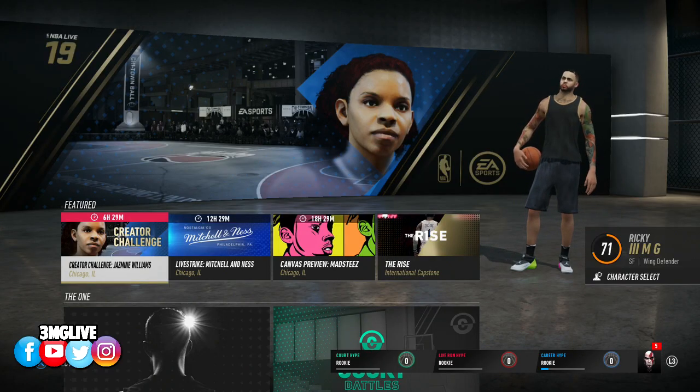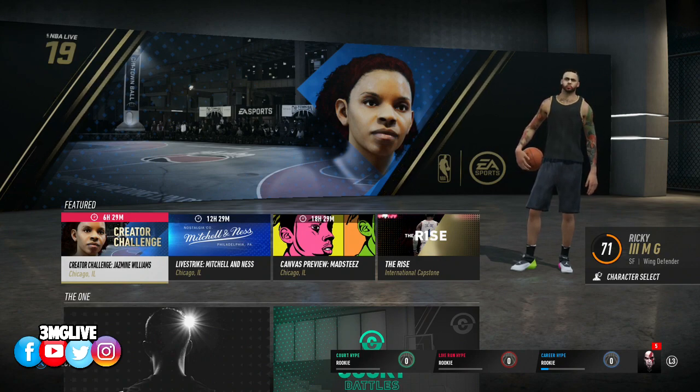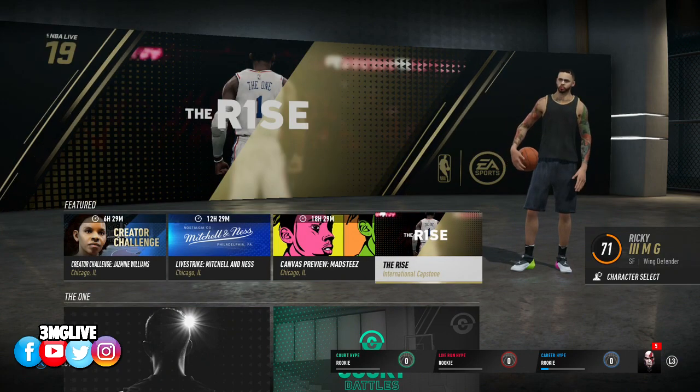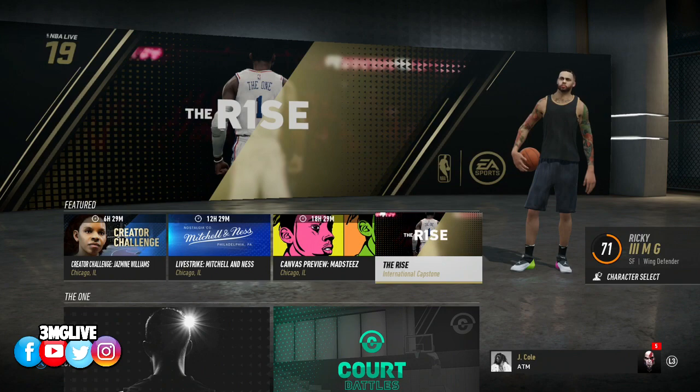What's going on everyone, it's your boy 3MG, we back with another video. Your boy got an early code for NBA Live 19 — shout out to EA for hooking me up with this code. I'm able to upload as much gameplay and modes as possible. We're gonna head to The Rise, and in order to unlock most of these modes you have to actually complete The Rise, so we're gonna go ahead and do so. This is my player build: wing defender.